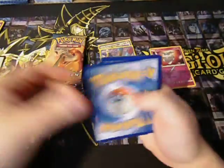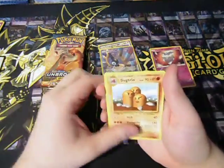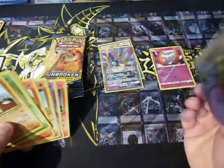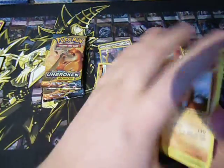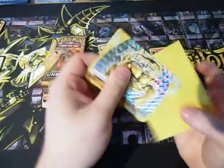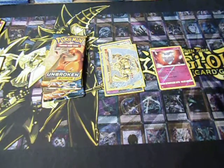Let's have a look — four cards. We got a Break! Ha-ha! Two for two! I did the card trick wrong — because it's X and Y, not Sun and Moon. My bad, my apologies people. But at least we got a Machamp Break!